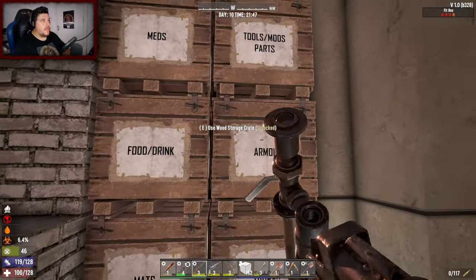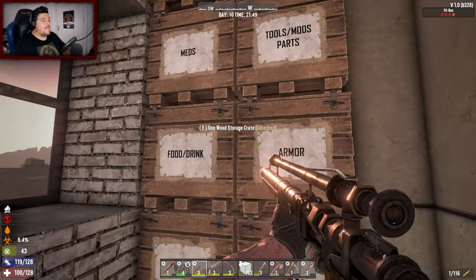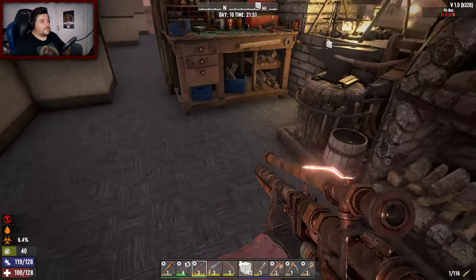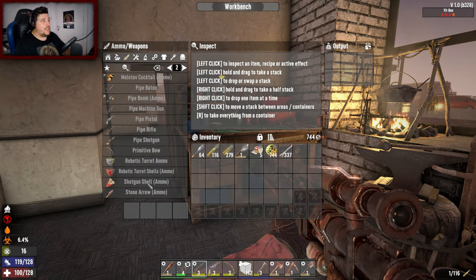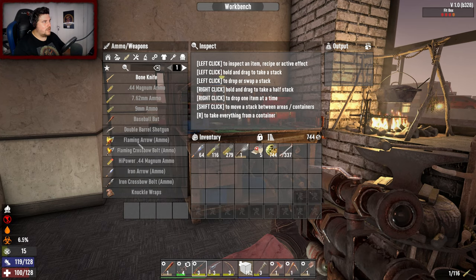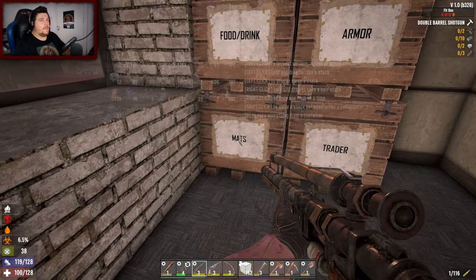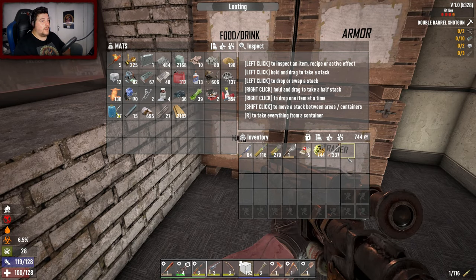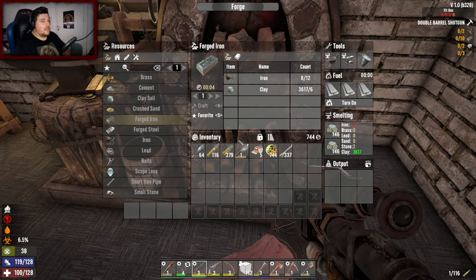We can make a double barrel shotgun now - yes yes yes! But I do not have any shotgun parts. It's just one thing after another. Double barrel shotgun - I need two shotgun parts. Trader Bob had one which I didn't pick up. I've got everything else, it's just the shotgun parts. That's annoying.